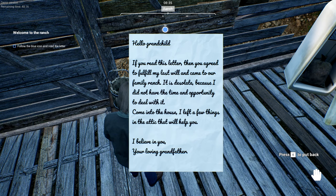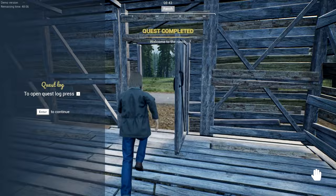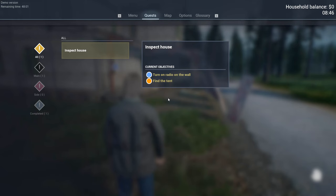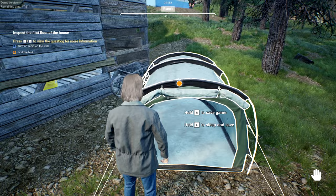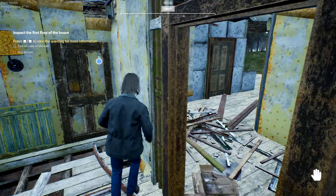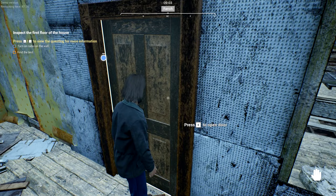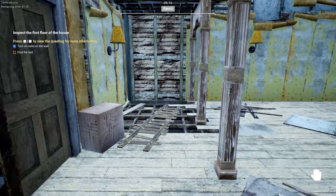There's a refrigerator with some bags in there — maybe some good loot, maybe some gold. The letter says to come out to the house and there are a few things left in the attic. We have a quest log — press J. Inspect the house, turn on radio, and find tent. There's a radio right there. And you can toggle first-person view by holding V down.